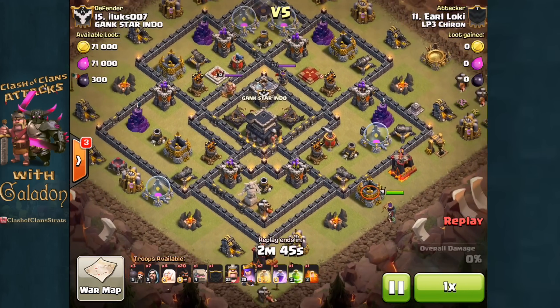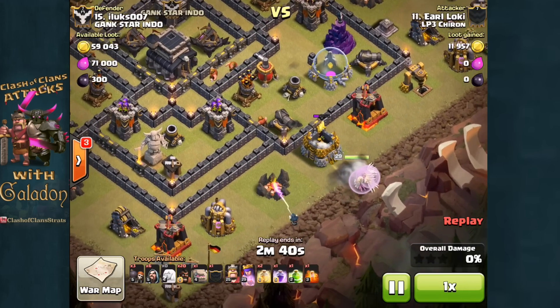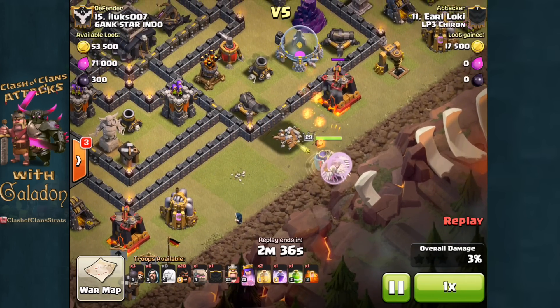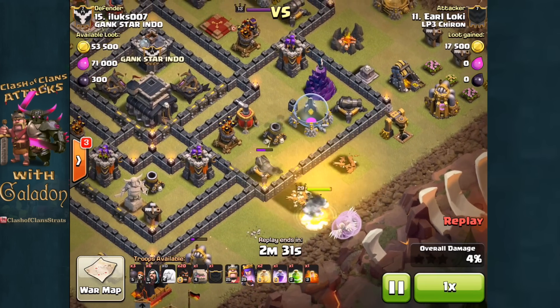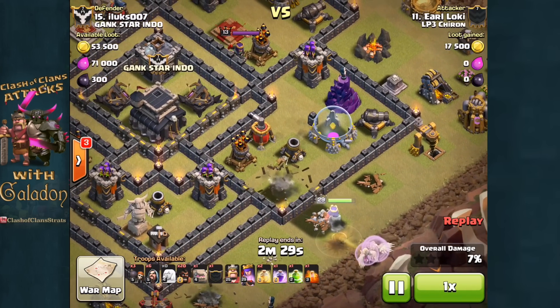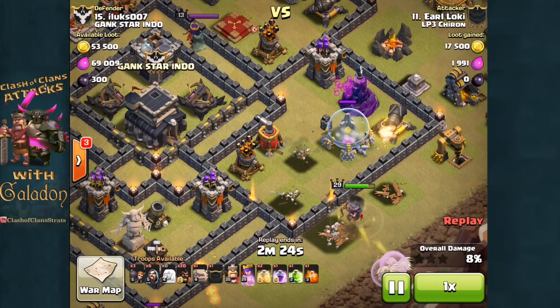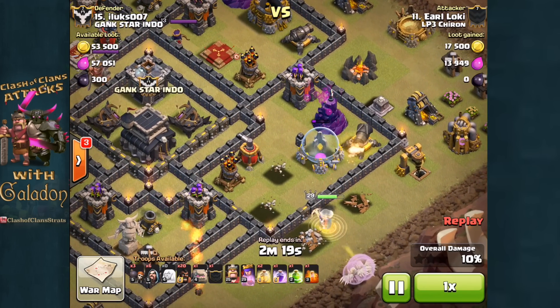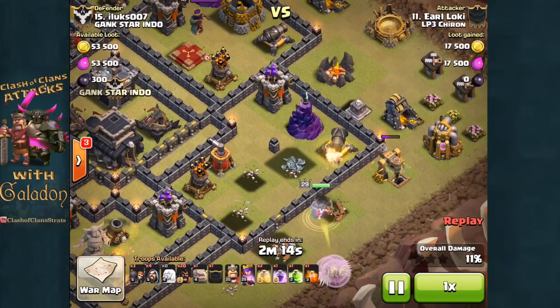Let's move on to our third and final attack replay, this time from Earl Loki of LP3 Chiron — a pretty well-upgraded Town Hall 9 earl with his level 29 queen, just about maxed out. Notice the solo wizard that cleared the structures to the left of the queen — that makes her pathing more predictable. Earl absolutely wanted the queen to go up into the right, not clockwise, as that would have been disaster. She needs to path in the direction to close in on the defending archer queen and clan castle.